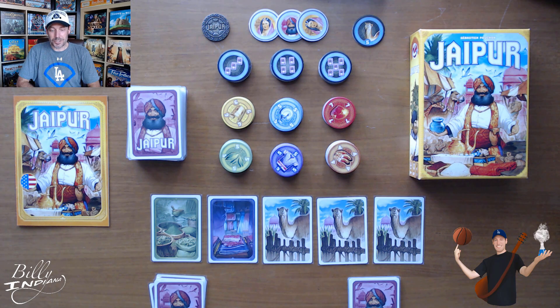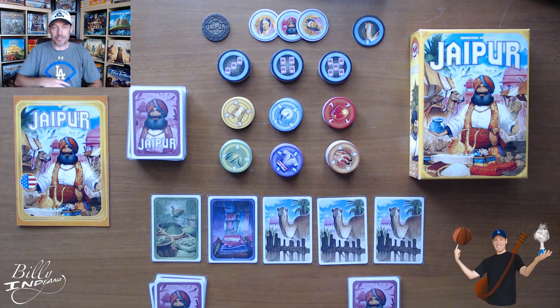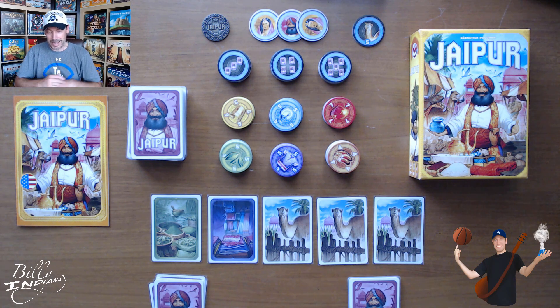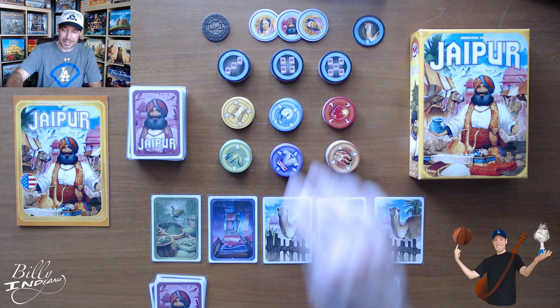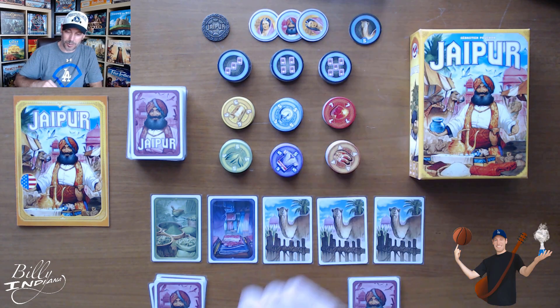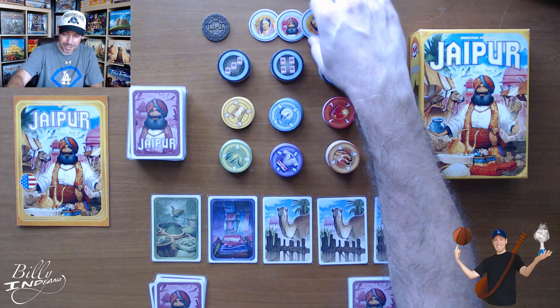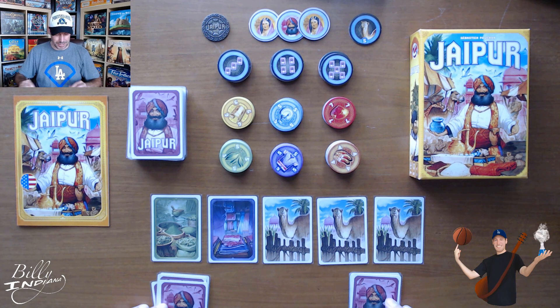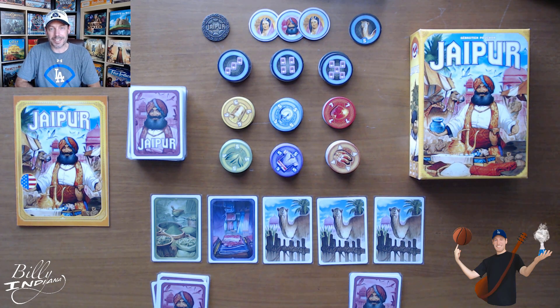As I mentioned, Jaipur is a two-player only game. I've got it set up here so you can see how it goes. We've got our stack of cards, our river of five — you always have five in the river. You start the game always with three camels and then two random cards. And then here are the stacks of bonus tiles, and then gold, silver, and diamonds, and then spices, silk, and leather. And then this is the camel herd award — you get five bonus points if you have the largest camel herd at the end of the round. And these are the round victory markers to see who wins the best of three.